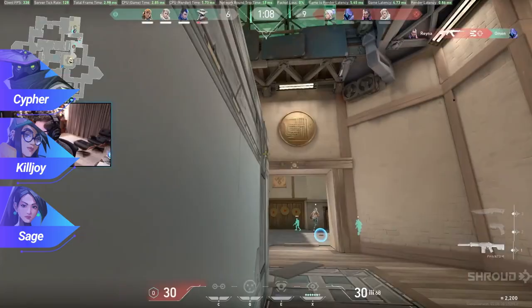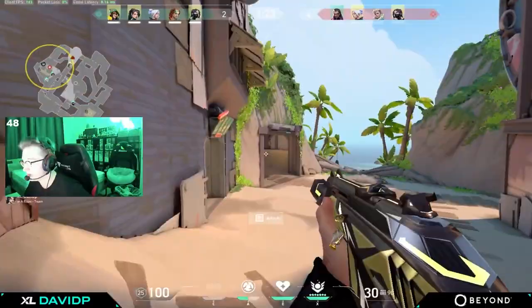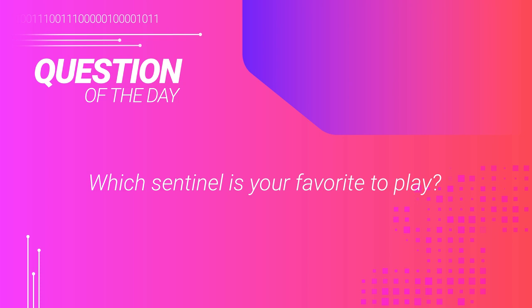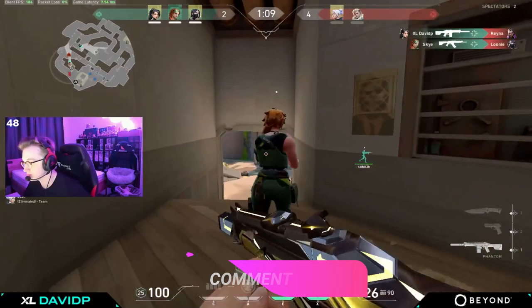We're going to break down how to use sentinels the right way and how you can take advantage of each sentinel's abilities to absolutely dominate your opponents. Going right into our question of the day — since we're discussing sentinels, which sentinel is your favorite to play? My personal favorite is Sage, and I'm sure there's plenty who are with me on that, but also plenty who enjoy Killjoy or Cypher just as much. Make sure to drop those comments down below.